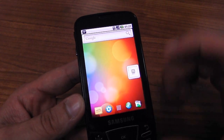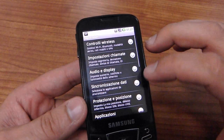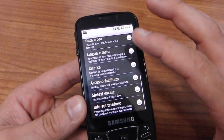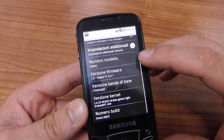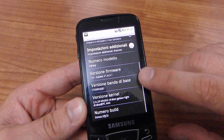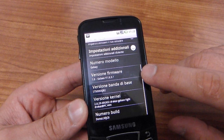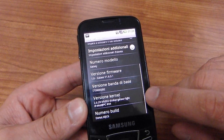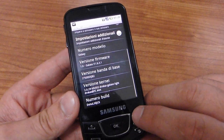Let's check the version. Let's go to Settings, then About Phone. As you can see: Galaxo 1.6, Galaxo 1.6.3.1 — this is the version, the kernel, and the Donut build.